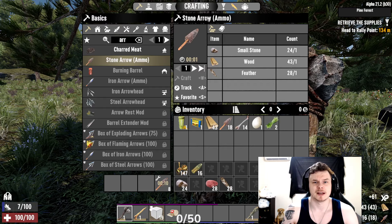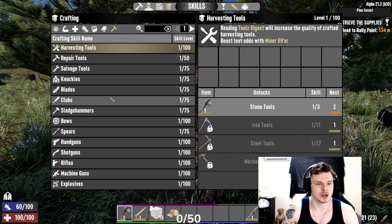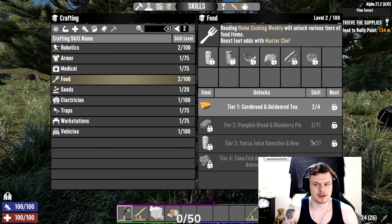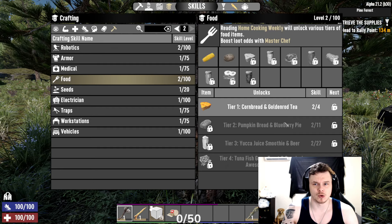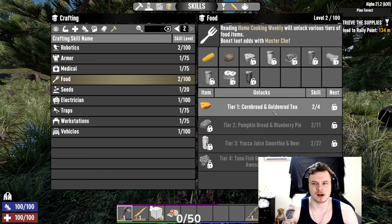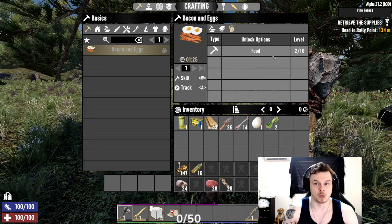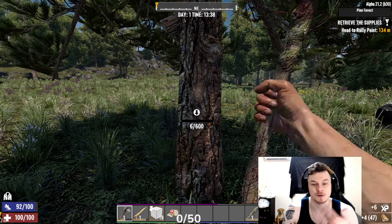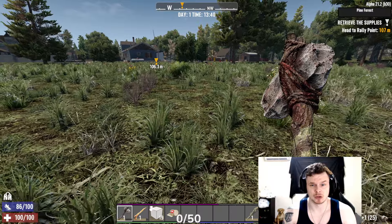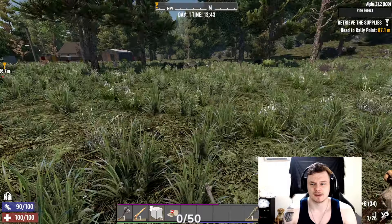There are also books you can find. Looking at the crafting skills, you can see what you can unlock. Going to cooking — at level 4 I can make cornbread, at level 11 pumpkin pie. It shows all the different things I can make at different levels. What we're after is bacon and eggs at food level 10 — a great source of healing, stamina buff, and it's easy to make. Just search nests for eggs.